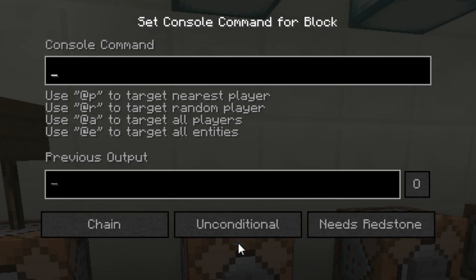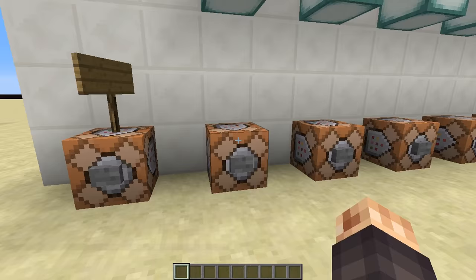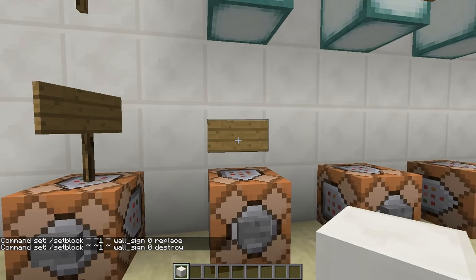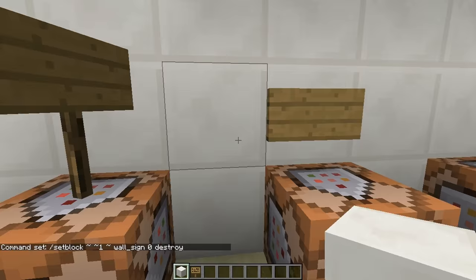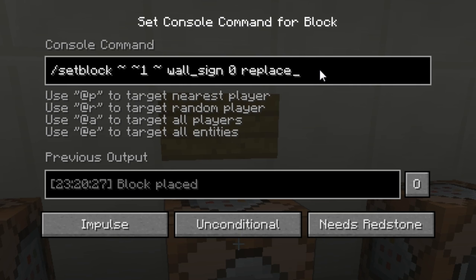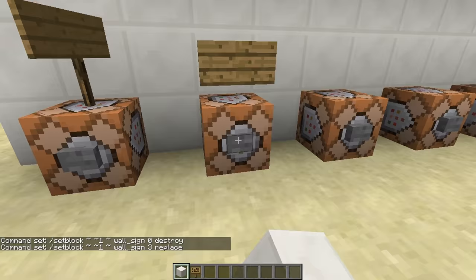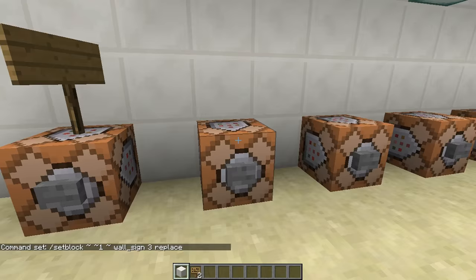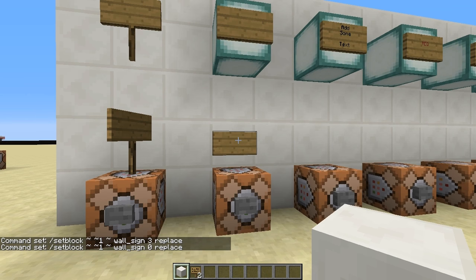The wall sign is basically the same thing — setblock wall_sign with a damage value of 0 because it's on the back wall, with 'replace' at the end. What 'replace' does is swap out whatever block is there. If you use 'destroy' instead, it bursts out whatever block or sign is there, and if tile drops are on it'll drop the item. I usually keep it on replace. The damage value is very important — if you have the wrong value like 3, it comes out the wrong place and then pops off.